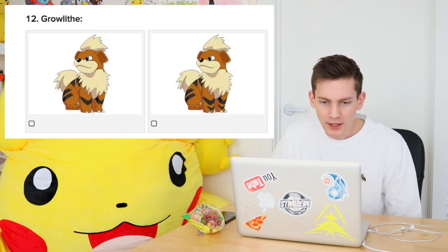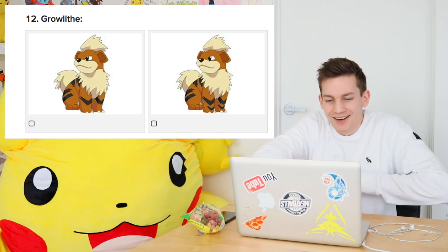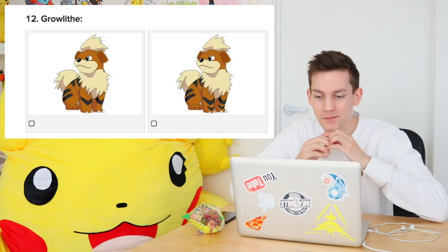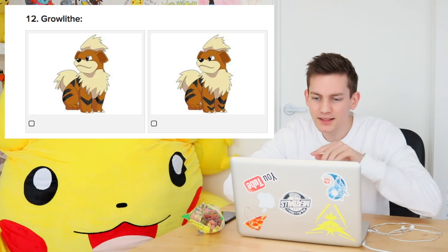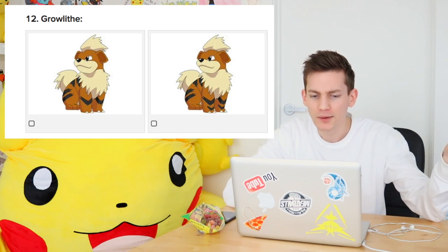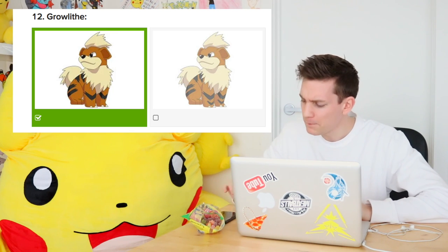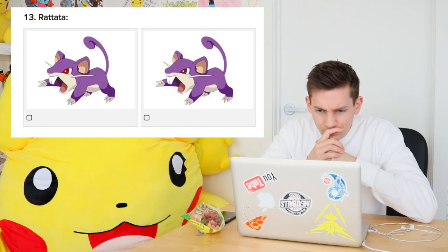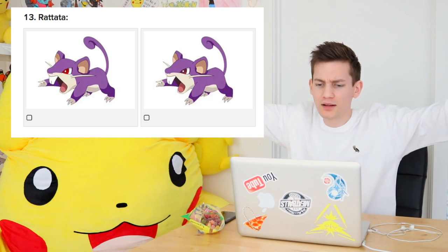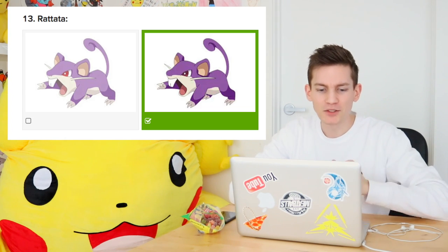Next one. Growlithe. It's his legs - he's got Mario Kart lines on him. It's the lesser ones, the ones with only one line on the legs. He doesn't have two lines going down the legs. Rattata. Red eye or pink eye? He's got pink eye. I knew it - Rattata's not a red eye type of dude, he's got pink eye all day.